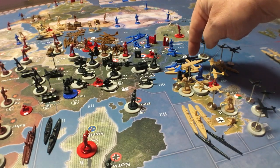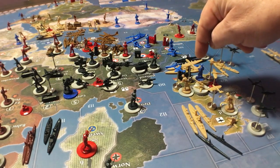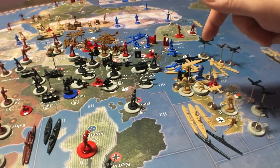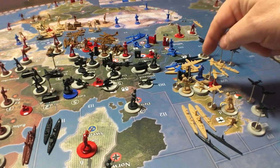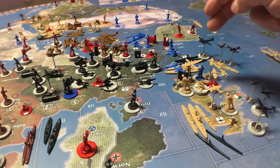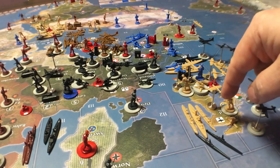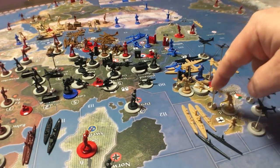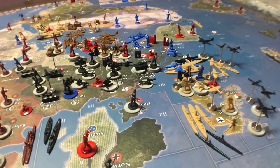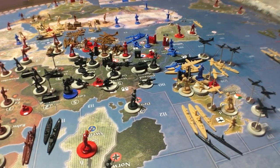We want to go heavier on Sea Zone 110 because London has three fighters and an air base — those fighters can scramble into the adjacent sea zone. There's also an air base here with one fighter that can scramble. That's why we need to go heavier down in Sea Zone 110. So we've got three tactical bombers, three fighters, and two subs going against one navy, and two bombers, a fighter, a tactical bomber, two subs, and a battleship going against the other.